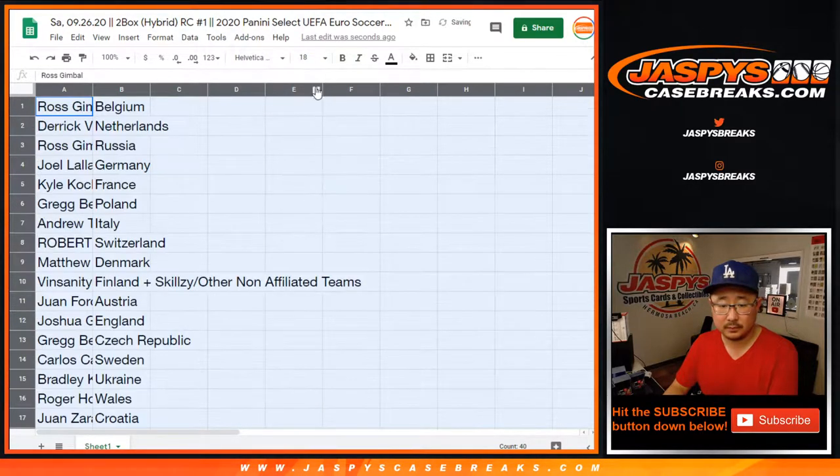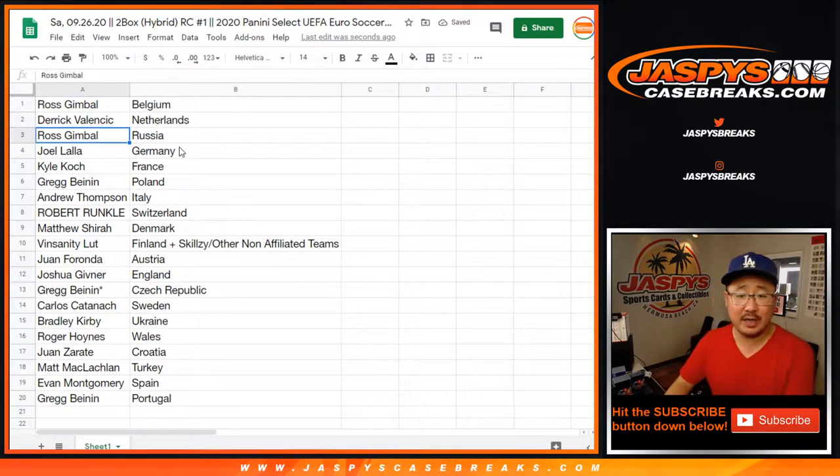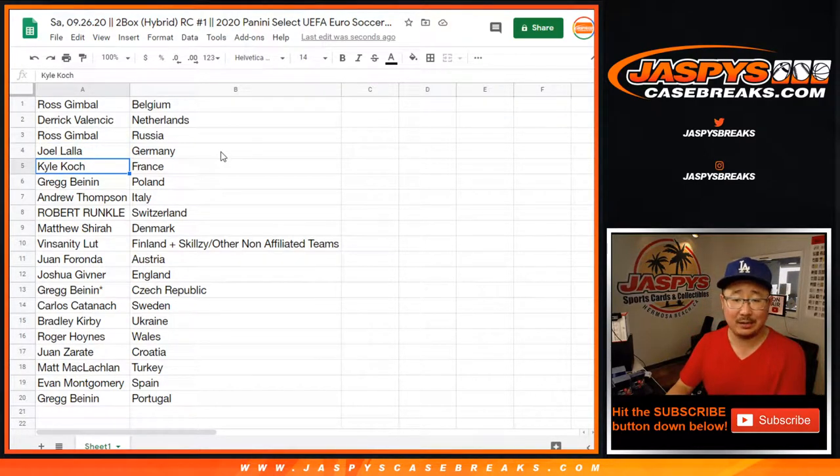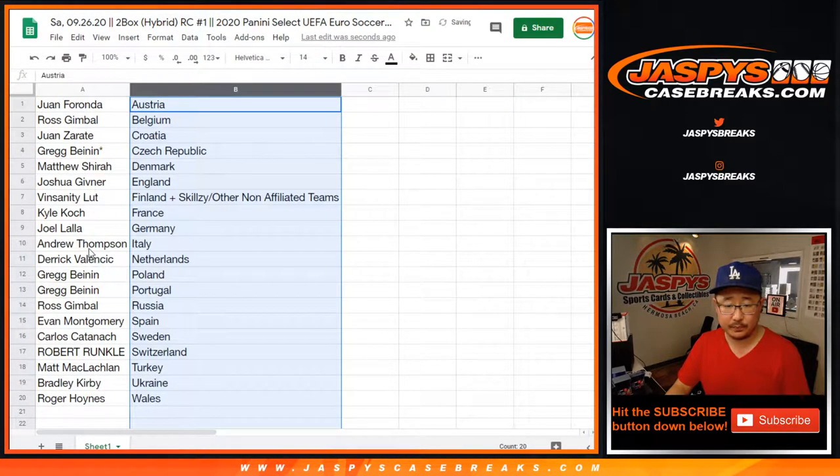Alright, there you go. So Ross with Belgium, Derek with the Netherlands, Ross with Russia, Joel with Germany, Kyle Cook with France, Greg with Poland, Andrew with Italy, Robert with Switzerland, Matthew with Denmark, Vin with the Finland and Skilzy mascot and all the other stuff landing in that spot. Juan with Austria and Josh with England. Greg with the Czech Republic, Carlos with Sweden, Bradley with Ukraine, Eastwood with Wales, Juan Z with Croatia, Matt with Turkey, Evan with Spain, and Greg with Portugal.